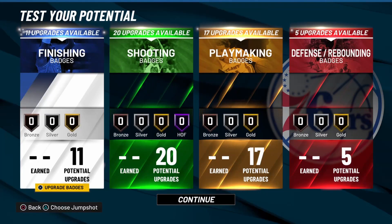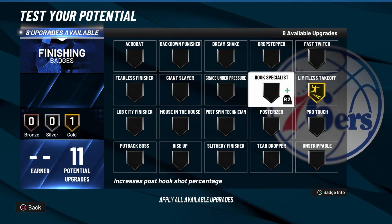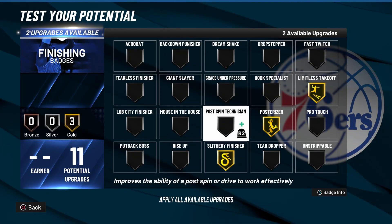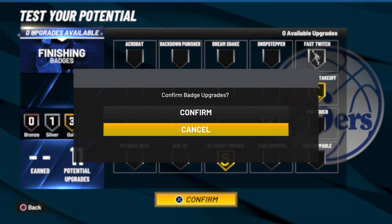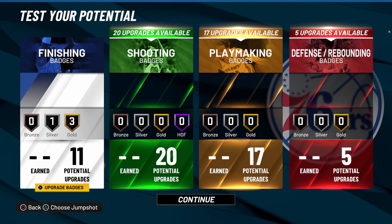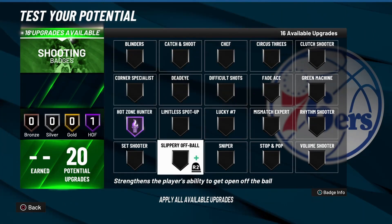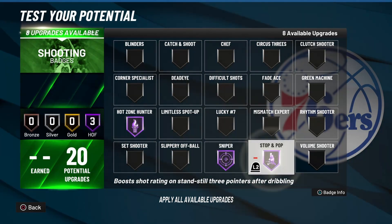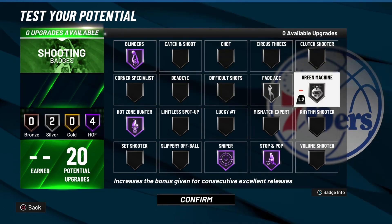Now let's get into the badge portion of the build. For finishing you get a total of 11 badges. I would recommend Limitless Takeoff, Posterizer, Slithery Finisher, and Fast Twitch — you can always change these to fit your playstyle. For shooting you get a total of 20 badges. I would recommend Hot Zone Hunter, Sniper, Stop and Pop, Blinders. With the last two you can place them anywhere, but for now I'm going with Silver Fade Ace and Silver Green Machine.